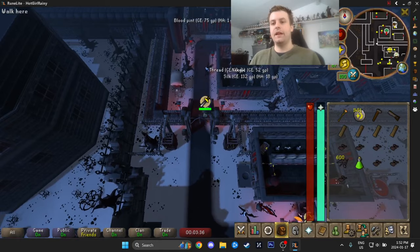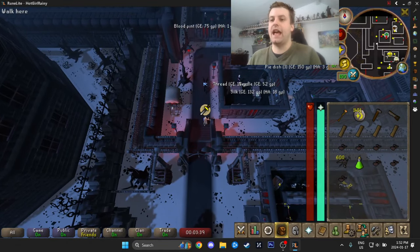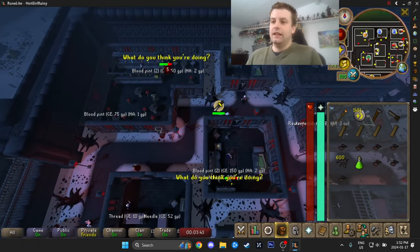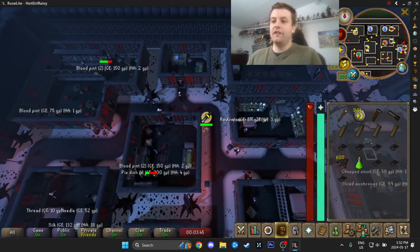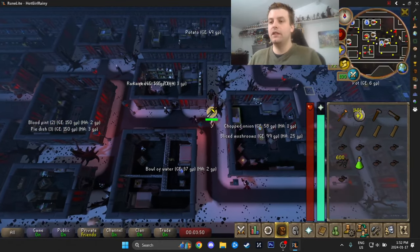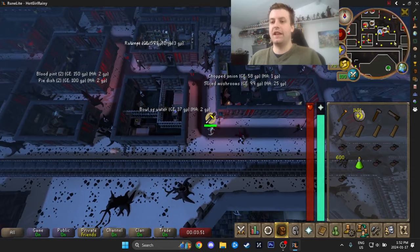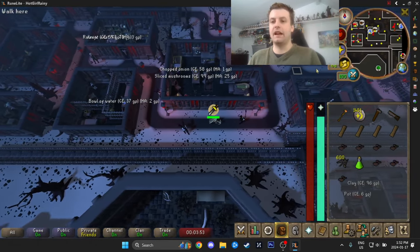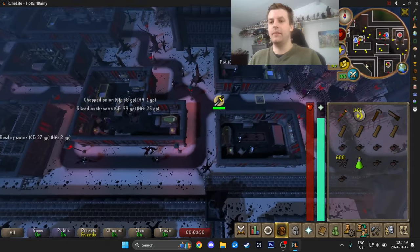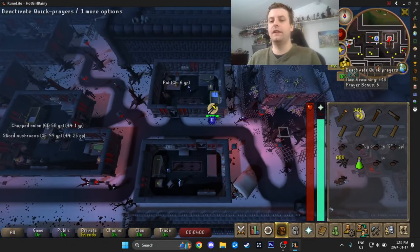We're going to leave Protect Melee on. We don't need prayer for this activity at all — it's just to reduce some health damage. If this is your very first time, bring a couple pieces of food. You don't need stamina potions at all, but maybe take a couple sharks in case you're making mistakes. It's really not that bad though, so food is also mostly unnecessary.